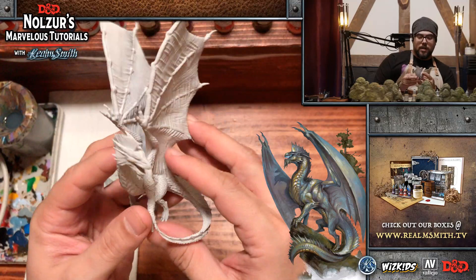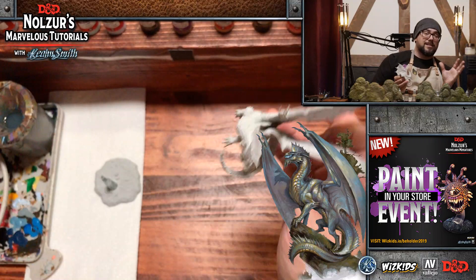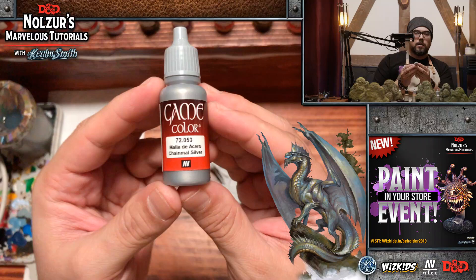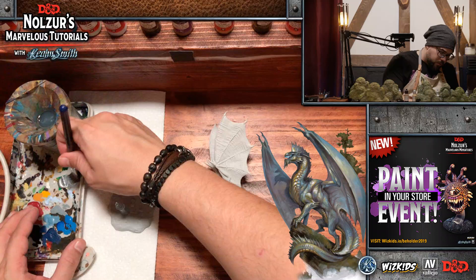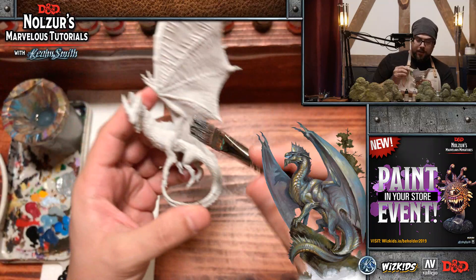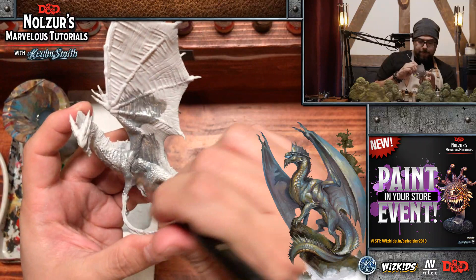We also have Syrinscape playing in the background — some nice peaceful music. Silver dragons are, of course, fun and fun-loving and love adventures and nature. To start, we are going to use chainmail silver for an all-over base coat of the mini. We're going to use a larger brush to apply that across the mini, diluting it just a touch so it flows really well into all the recesses, especially behind where the wings meet the back.